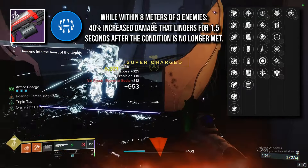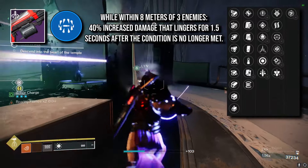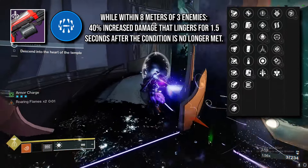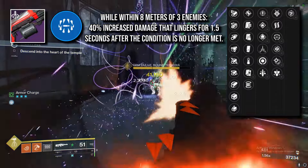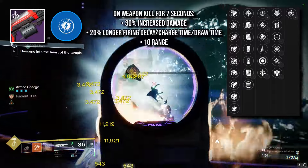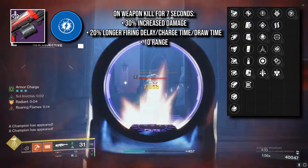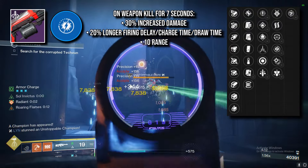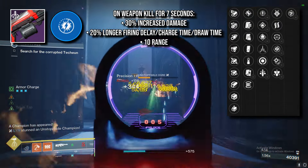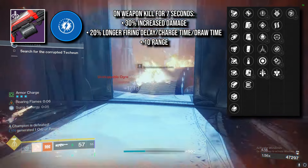Surrounded will boost your damage by 40% as long as you're within 8 meters of 3 enemies. It's a bit more of a niche pick because it requires you to be constantly surrounded, but encounters such as the Abyss in Crota's End really make this perk shine. Adagio increases your damage by 30% — slightly less than Surrounded — but the only requirement to proc Adagio is getting a weapon kill, so it's easier to activate and keep up. You will also have a 20% decrease in your fire rate.